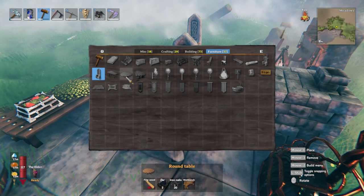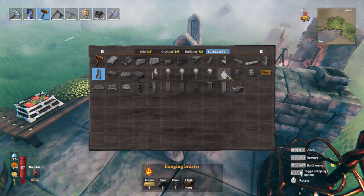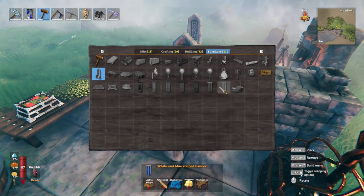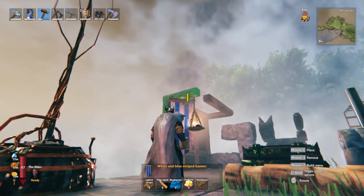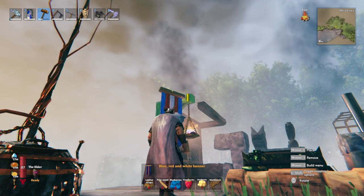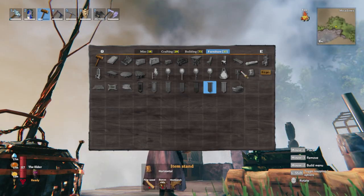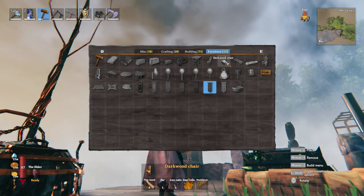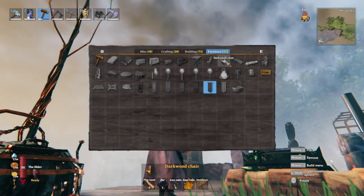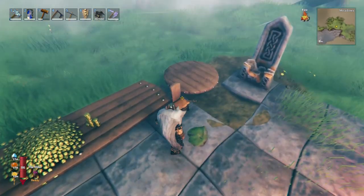They haven't added much new to the furniture area other than the long table, a round table, and a sitting log. They've also changed the picture for the hanging brazier. New banner colors have been added — white, blue, red and white and blue. All pelts remain the same. There's also a new dark wood chair requiring four fine wood, one tar, five iron nails, and one deer heart.